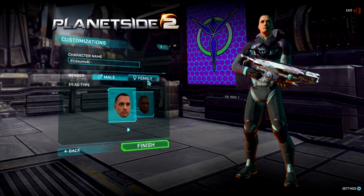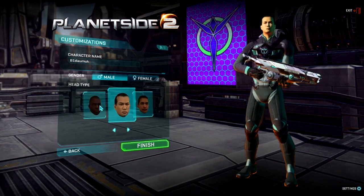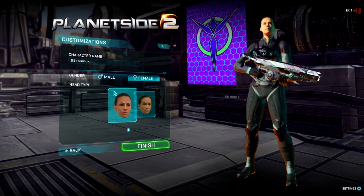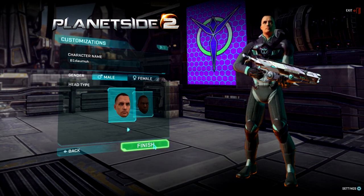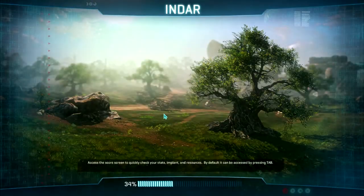Set your character name and choose your gender and your face type. There's not really that much customisation to be made in the actual character, but to be honest most of the time your character is actually wearing a helmet so it doesn't really matter. We'll be male and finish. Now there'll be a slight intro video to start us off and we can watch that now.